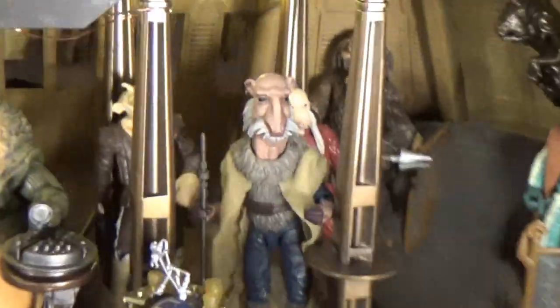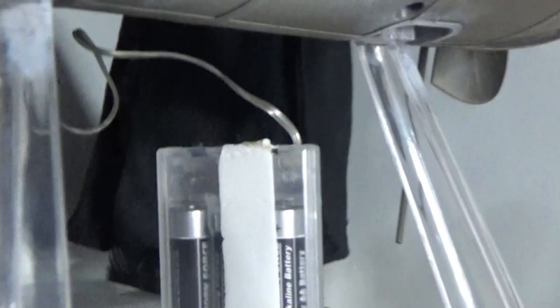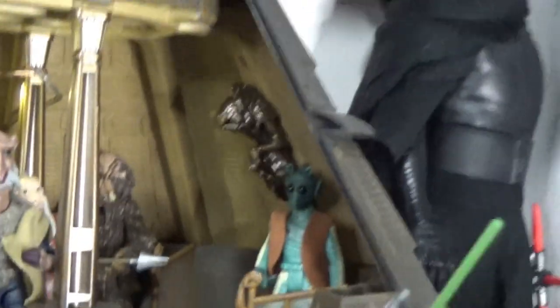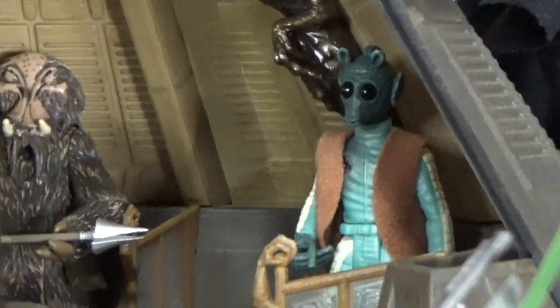Inside the barge, as you can see, I've got some string light LEDs. I just bought a little length of string lights and carefully fed them through each room, and I have a little battery pack underneath. I had a spare Greedo so I threw him in there.